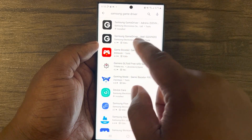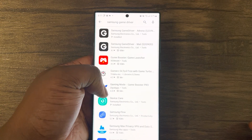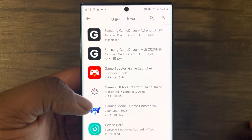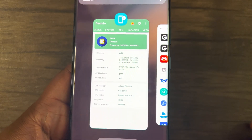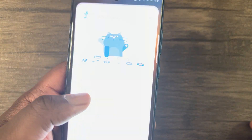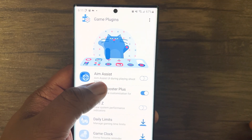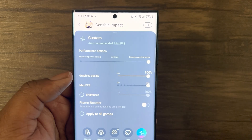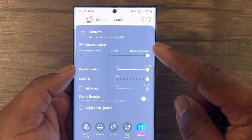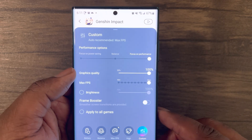First, go to the Play Store and download Samsung Game Driver. Select Adreno for Snapdragon chipsets and Mali for the Exynos chipset. This driver enhances gaming performance and works for many Galaxy devices. For the second step, install the Game Booster Plus plugin directly from the pre-installed Game Booster app that comes with every Galaxy device — directly from the app, not the Play Store. Make sure to max out graphics and FPS settings in this plugin.